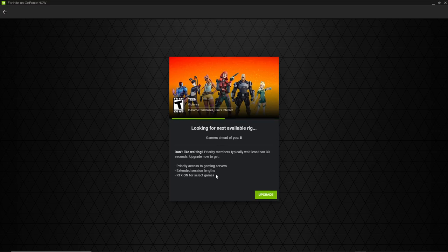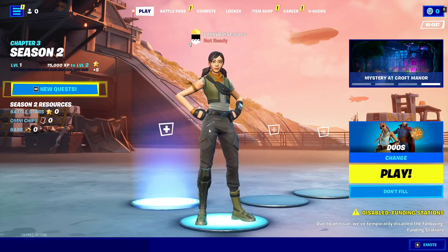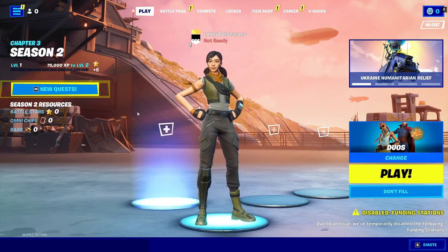While you're waiting for GeForce Now to launch, go on another device — or the same device — and launch Fortnite on your main account, the account that you want to earn XP on. Once Fortnite is up on both your main account and your GeForce Now account, the next step is to send a friend request and connect the two accounts together.